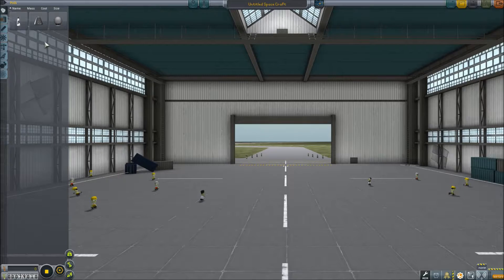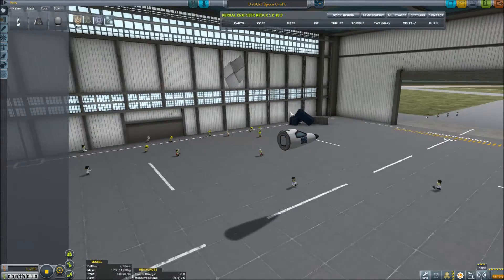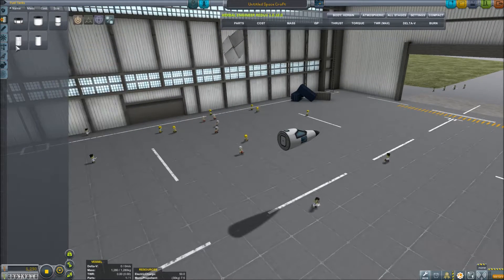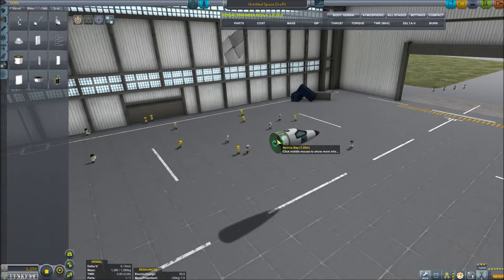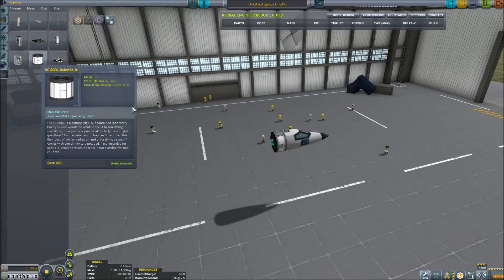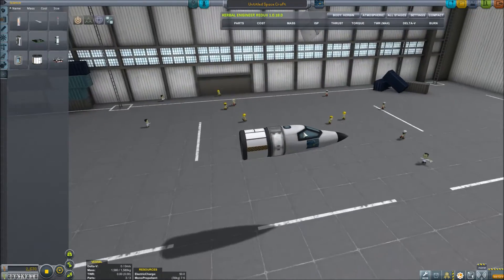I'm going to slap a few wings on this bad boy. Actually, we do have the jet engine, so we're going to build a jet plane — I don't want to fly over there with the one we had. Building a jet plane is going to be a little awkward because we don't have the large fuselage yet. We're going to build a very ugly plane. We'll put a surface bay on here to help with length, and a science junior is going to help with length as well — that's actually starting to come along pretty nicely.